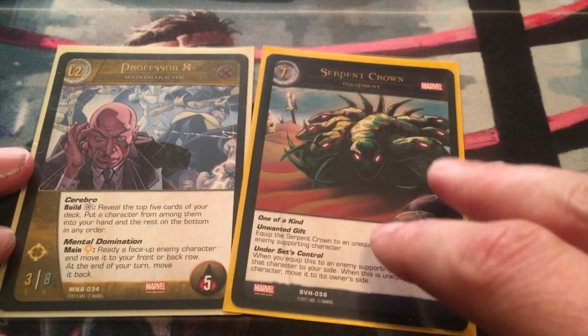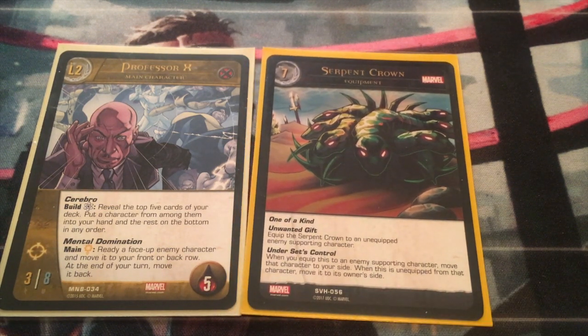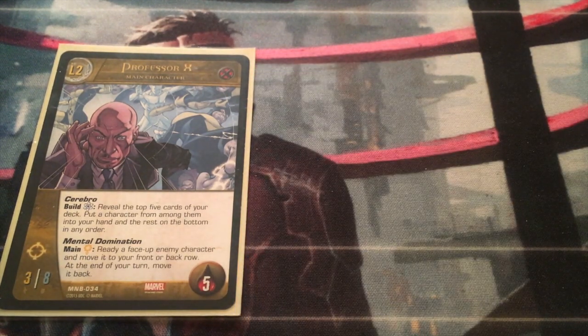Since Professor X is all about Mental Domination, where would we be without a Serpent Crown? One-of-a-kind. Unwanted Gift: equip the Serpent Crown to an unequipped enemy supporting character under its control. When you equip this to an enemy supporting character, move that character to your side; when it's unequipped, move it back to its owner's side. It's like having Mental Domination or Purple Man's Brainwash, but free — or at least it's a seven-cost. The Serpent Crown has saved my butt in so many games. It's good for stealing especially high-cost characters you can't get rid of, like Gilgamesh. As Vern Lee says in the group, 'if you ain't stealing Gil, that's on you.' One Serpent Crown.